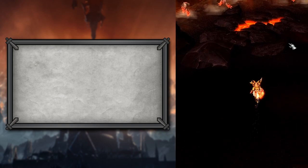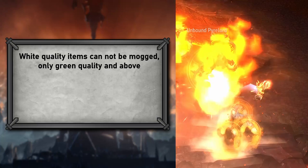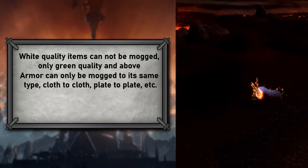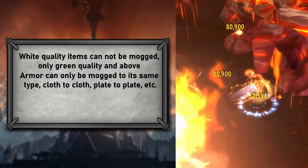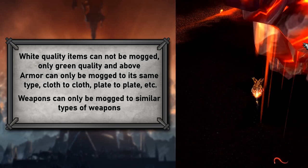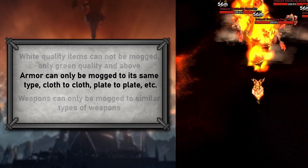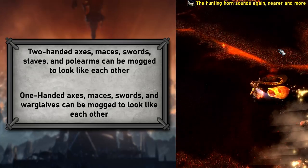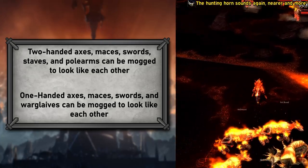In addition, white quality items cannot be transmogged — only green quality and above can, with a few exceptions. Armor can only be transmogged into its same type: cloth can only look like other cloth armor, plate can only look like other plate armor, etc. Weapons must be the same type of weapon — two handers cannot be swapped to two one-handed weapons and vice versa. But two-handed axes, maces, swords, staves, and polearms can be transmogged to look like each other, as well as one-handed axes, maces, swords, and war glaives can be transmogged to look like each other.